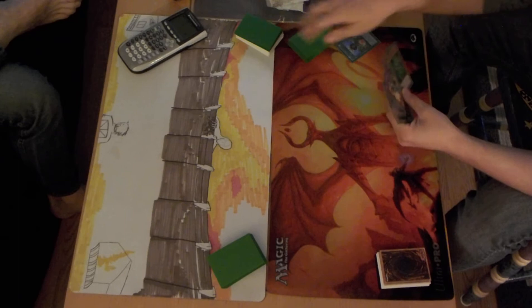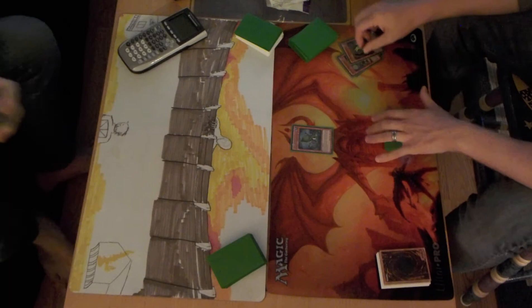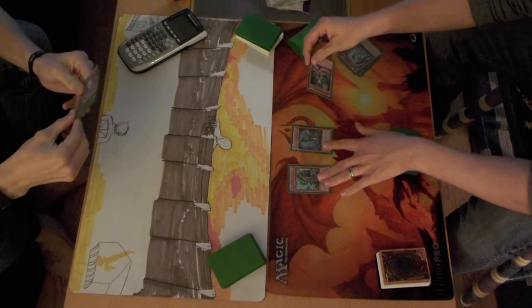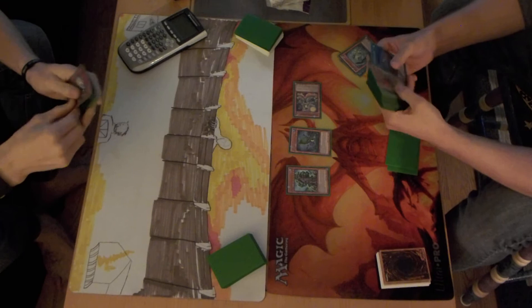Excavate. I'm going to bring her out as a level seven. I'll special summon him. She comes out level seven. His effect — special summon a level one plant type. I'm going to go Copy Plant.